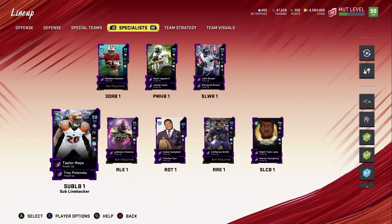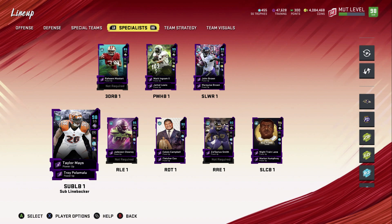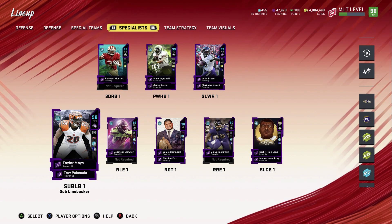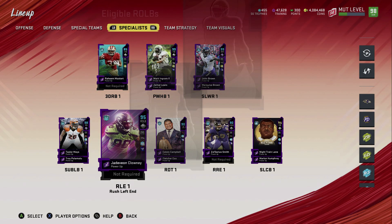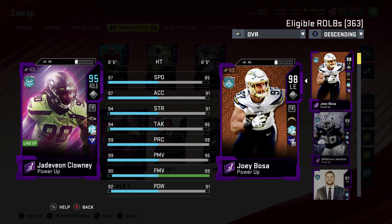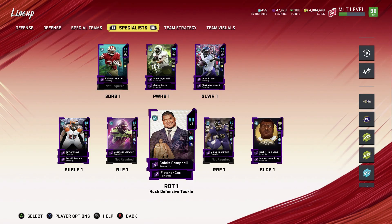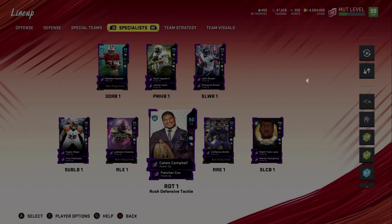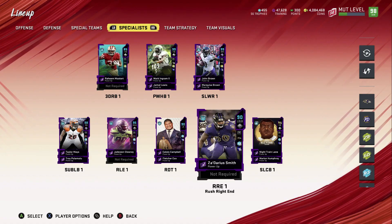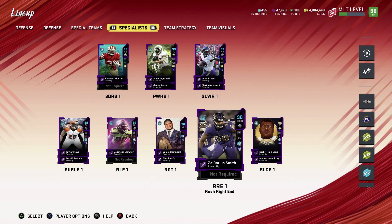John Brown and Marquise Brown are at receiver — Marquise doesn't need Brawler or Sprinter chemistries because he already has 99 speed, 99 acceleration, and 99 agility. Taylor Maize is the user; I had Pat Tillman 99 gold but the 94 acceleration and 97 speed just weren't cutting it. Taylor Maize plays very well — he balls out. Jadeveon Clowney is rushing off the left end. Calais Campbell is the rush DT — don't be fooled by the 90 overall, he's a hog in there at six-foot-eight.